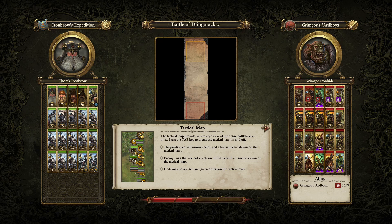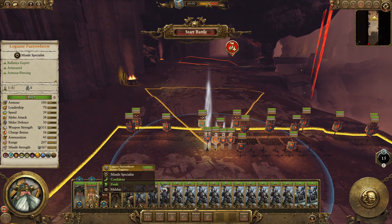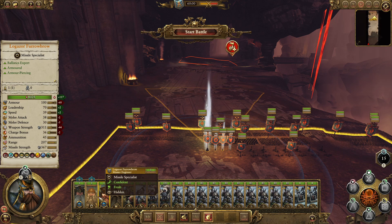We're going to have to try and use Thorek, my runesmith, and thane. The runesmith got absolutely wrecked last time, so I'm not sure he has enough melee defense. He's got 160 armor but no shield, and melee defense of 35. If you have a lot of armor and terrible melee defense, it's not going to necessarily make a difference — you'll slow down damage intake but not eliminate it. He's got some pretty bad melee defense.